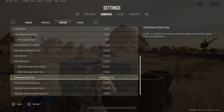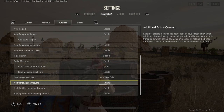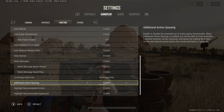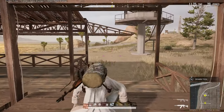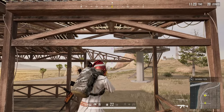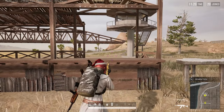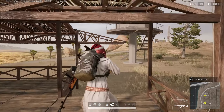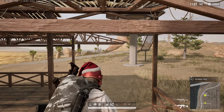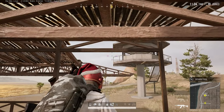Continue item use — put this on bandages only. This means when bandaging, you'll keep using bandages until you've reached your full 75 HP. Additional action queuing is very important — get this enabled as soon as possible. This means your game will remember which buttons you've recently pressed. So when climbing an obstacle and holding R2, your character will shoot once the animation is done. If this is disabled, the game will not recognize that you pressed R2 and your character will just stand there. It can have a couple of bugs but it's still worth it.